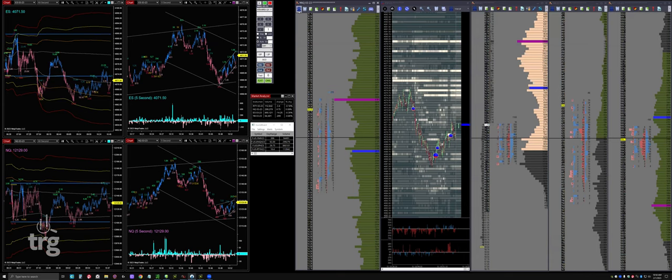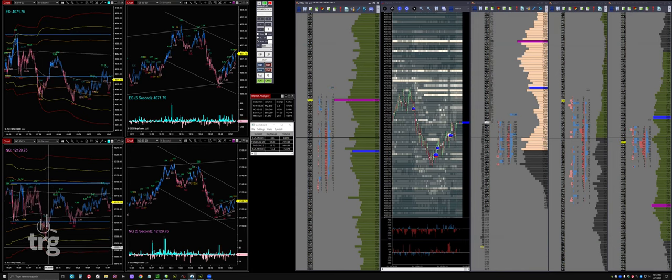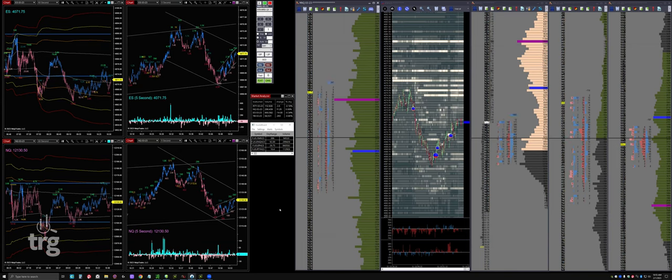The indexes have been beautiful today - MNQ particularly. Right at the beginning of the session after the open we got a nice push down, taking out the initial balance and then right back into the range, all the way to SD3. That's a perfect example of a low-risk trade. ES did the same thing, but now it's below the initial balance whereas NQ is in the middle of the range. So I'm much more interested in NQ right now.